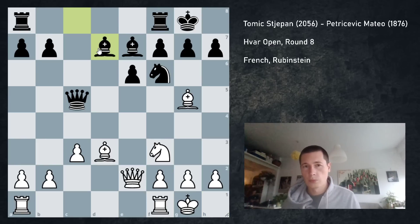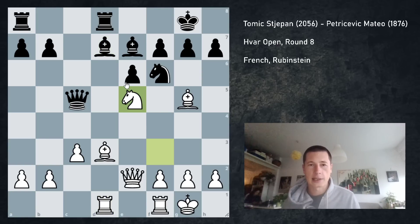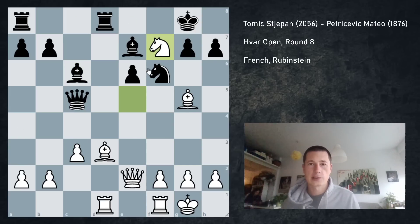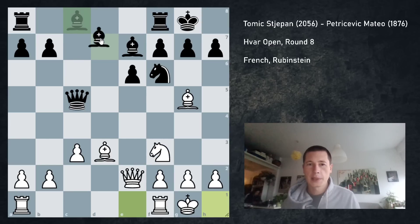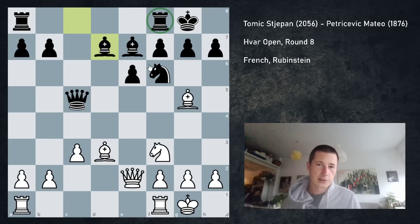Here he played bishop to d7, which is okay. A better move is rook to d8, preparing bishop to d7 to make sure you can have bishop e8. For example, if rook to d8, I can simply start with rook a to d1 and if bishop to d7, there are knight e5 ideas. If black plays a bad move like bishop to c6, there is knight f7 and trouble on e6. But he played bishop d7 straight away, which is fine. It basically loses the bishop pair because bishop e8 is a bad move if a rook is stuck on f8.